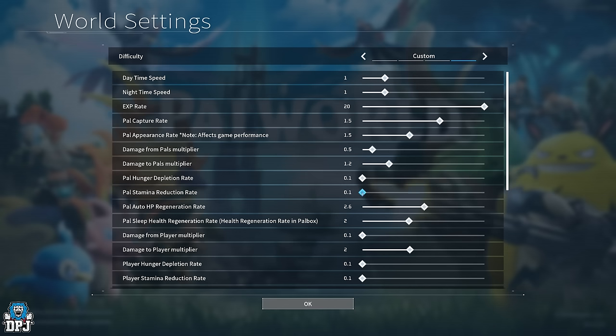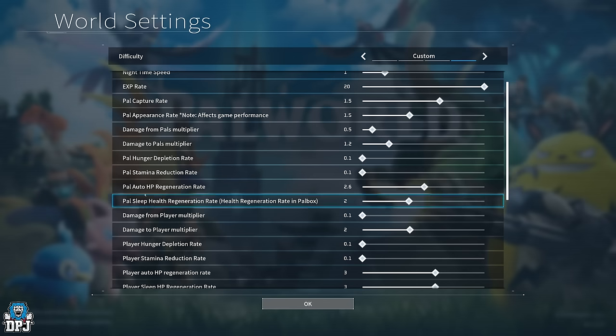Pal stamina reduction rate — I reduced this because of my flyer, the Ragnahawk. At the standard rate I was landing too often and it was doing my head in, so I took it all the way down to 0.1. You barely have to land for stamina at this setting. It could be a little overpowered for some people, so 0.5 is a reasonable middle ground, but I think 0.1 is completely fine.